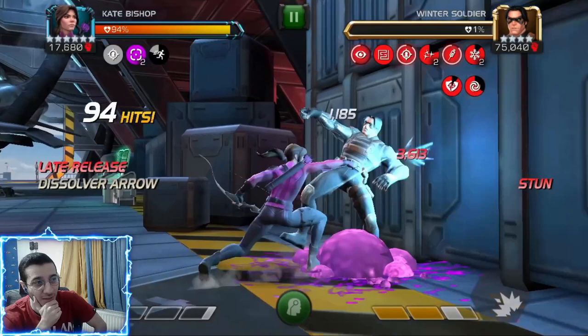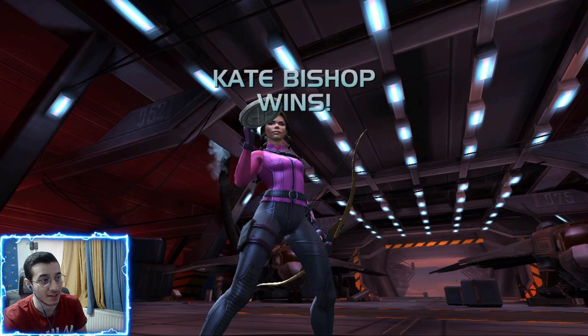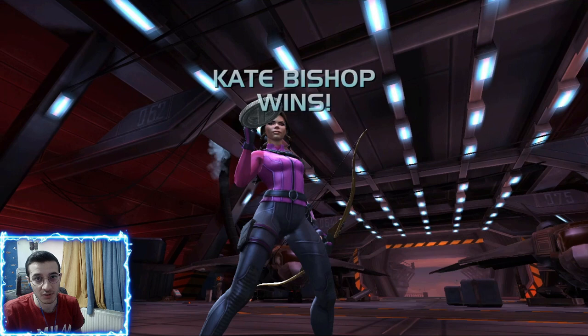I honestly cannot wait to test her as a six-star rank four and take her to Labyrinth or Abyss. She is such a cool character — I thought Viv Vision was going to be my favorite but Kate Bishop is so fun to use. In Battlegrounds, you'd want to go for the Fragility debuff first with a special two to double it, then one special one for the critical cold snap — that could tick for 4,000 to 5,000 as a six-star rank four. Let me know what you think about Kate Bishop; if you enjoyed the video please give it a like and subscribe!